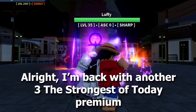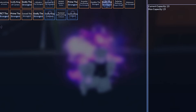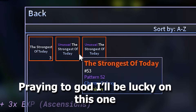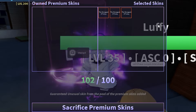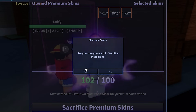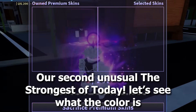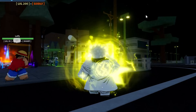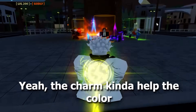I'm back with another three premium skins for a second craft. Praying to God I'll be lucky on this one. Please leave a like since I lost so many points crafting this unusual. Our second unusual — let's see what color it is. Yellow color. At least the charm is premium, which makes it the better unusual I've unboxed. The charm kinda helped the color.